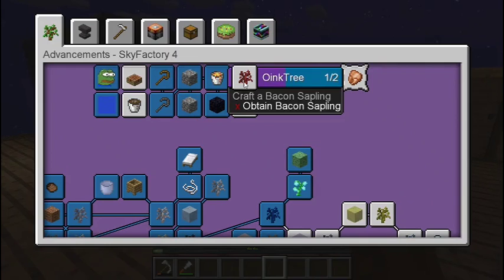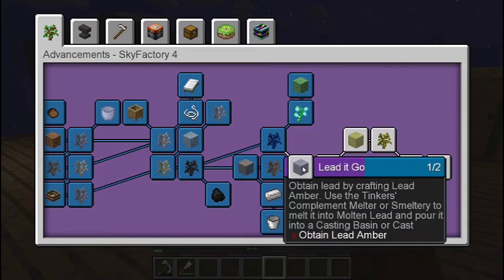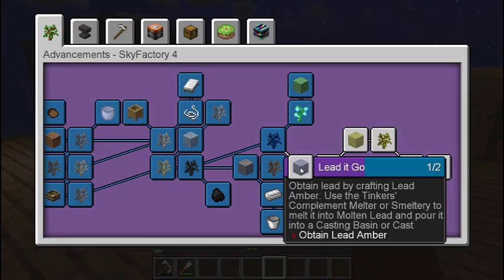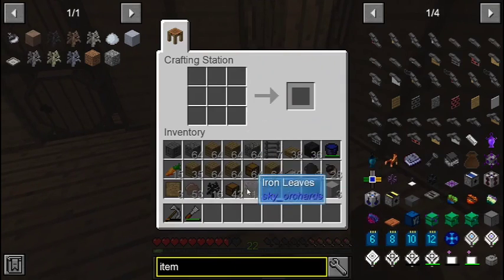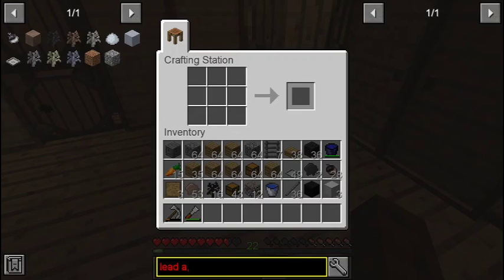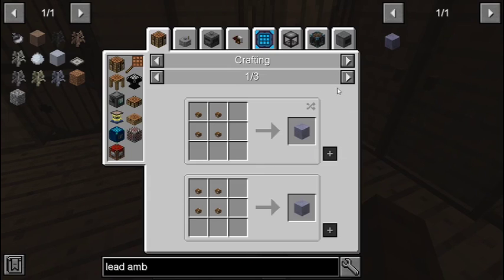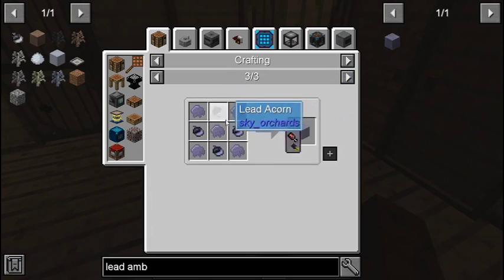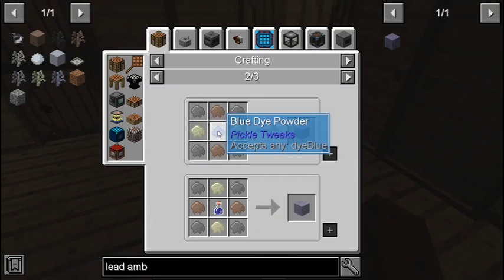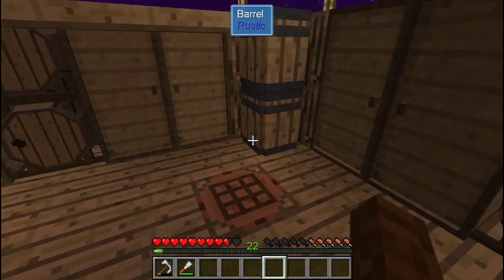For lead amber: once you get the sapling, you need petrified iron, sand, and lapis. I think we can do that — we have lapis amber. So if we have lapis, sand, petrified iron, and amber... it should just show up.